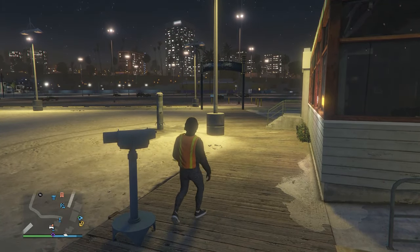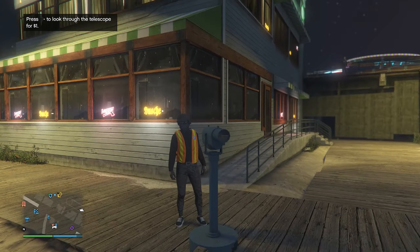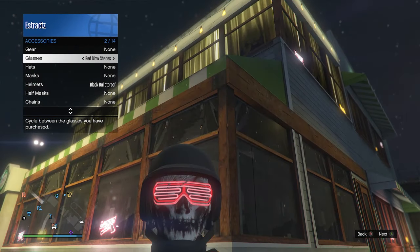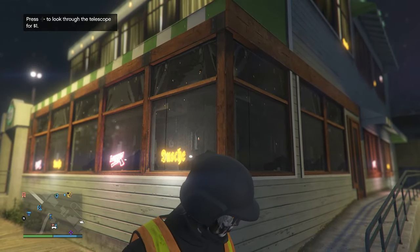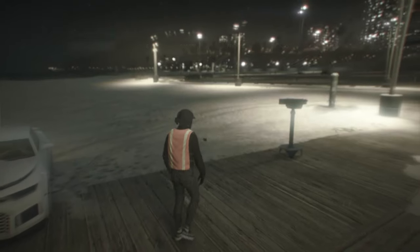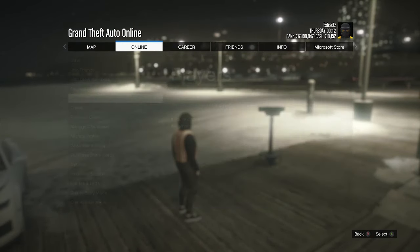For the glasses, do the telescope glitch again. Run by the telescope, press right on the d-pad, look towards it. Pull up your interaction menu, go to style, accessories, and scroll through your glasses until you find orange flame wraps. After finding them, put away your interaction menu, walk away from the telescope, and the glasses, mask, and helmet will merge all together. Go save the outfit at the clothing store.